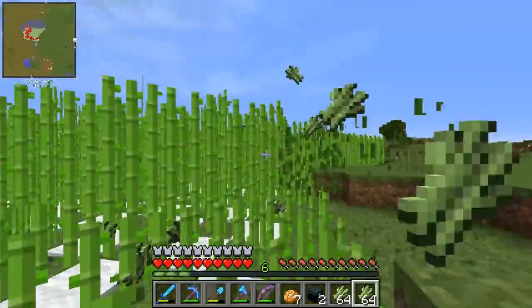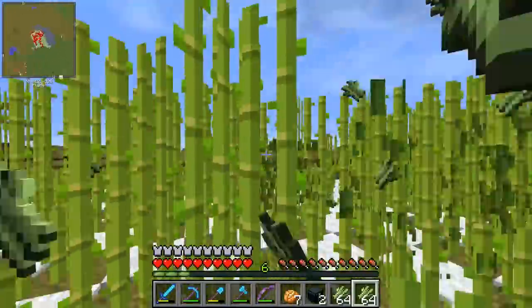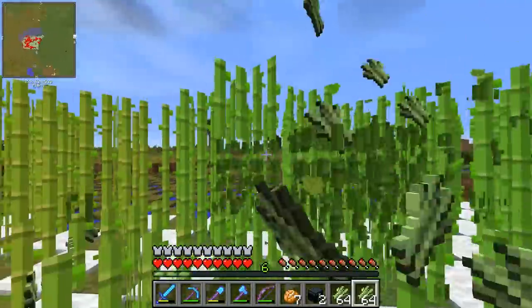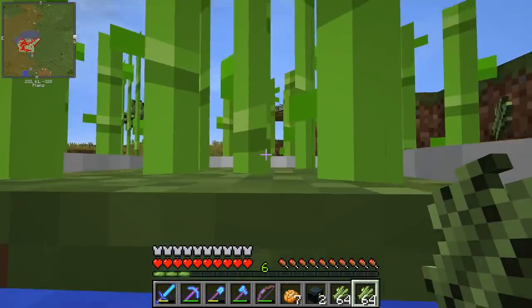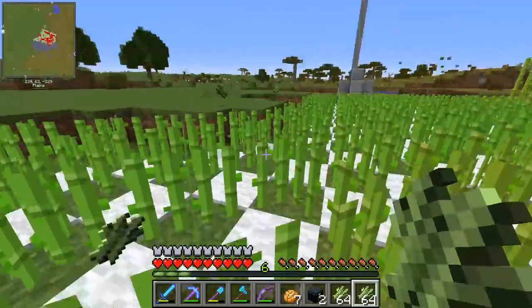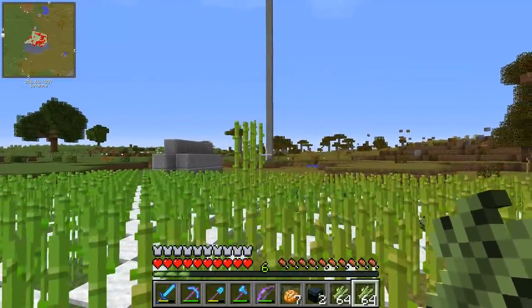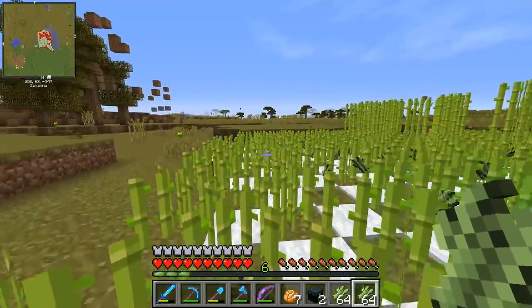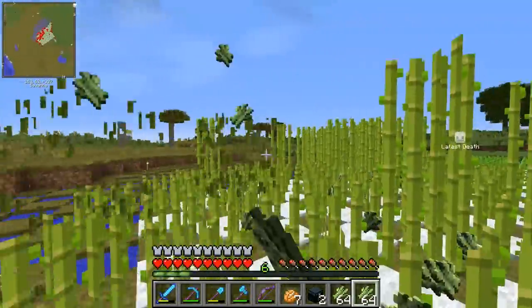In today's episode, we're going to be doing some finishing touches on this area of the map. One thing I need to do is finish out this sugarcane farm. I can only go as fast as the pumpkins grow, because I'm putting jack-o'-lanterns and then wool on top of the water here. I've got a few plants over there and I don't have any problem going this slow trying to finish this thing.